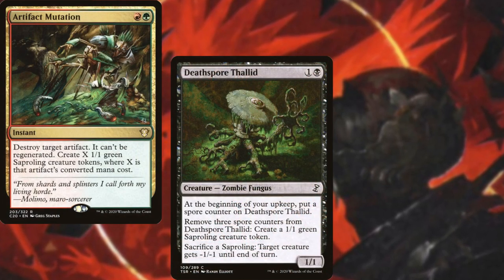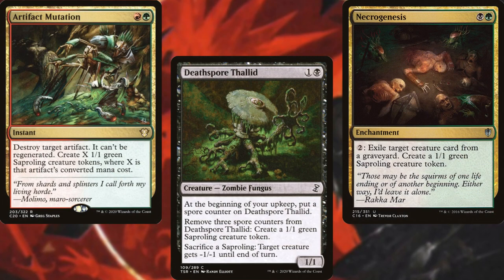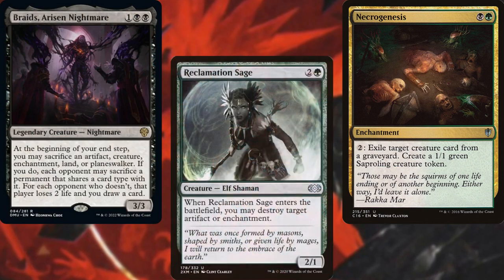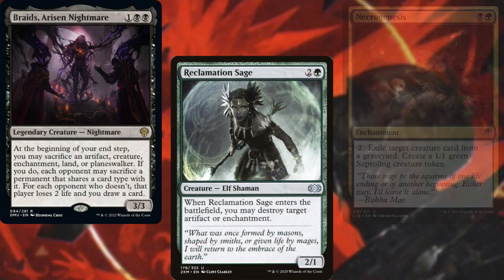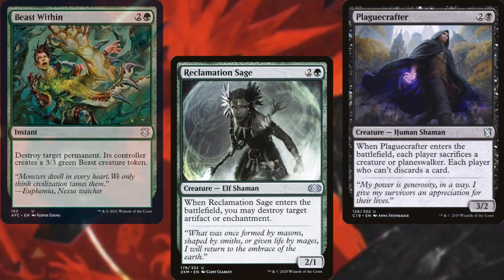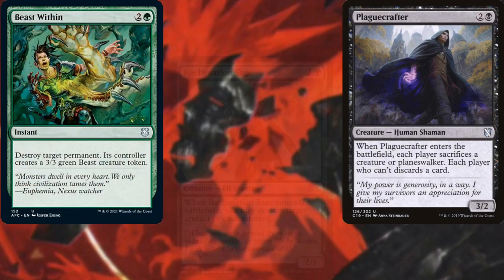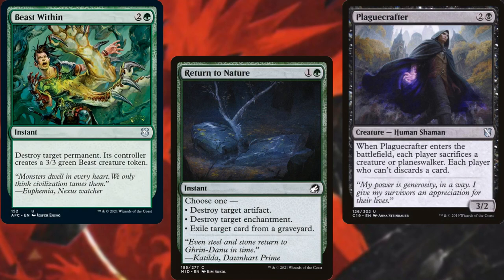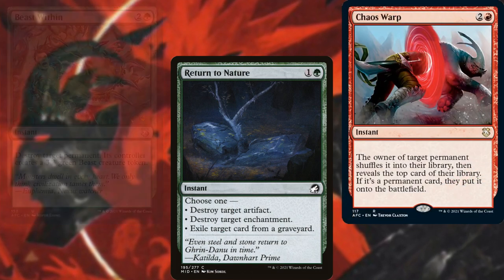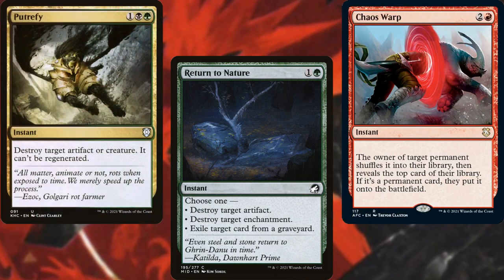Artifact Mutation, Death Spore Thallid, Necrogenesis, Braids Arisen Nightmare, Reclamation Sage, Plague Crafter, Beast Within, Return to Nature, Chaos Warp, and Putrefy make up our spot removal package.